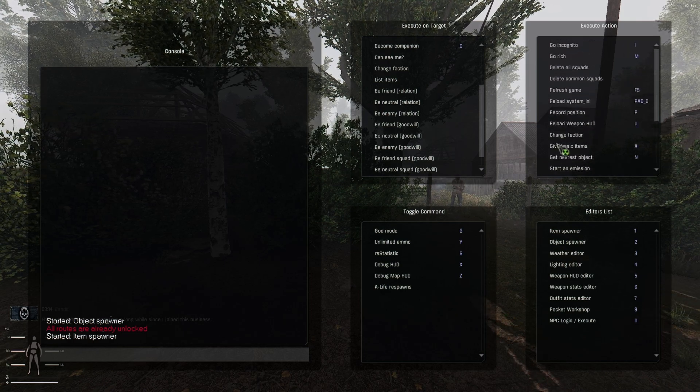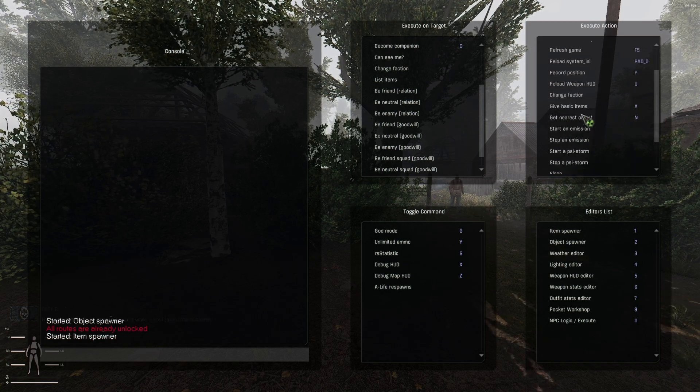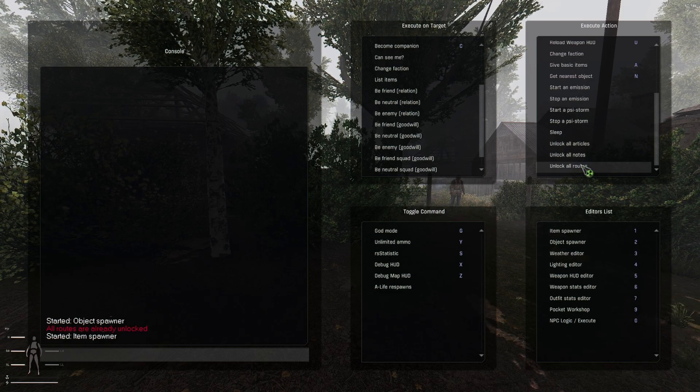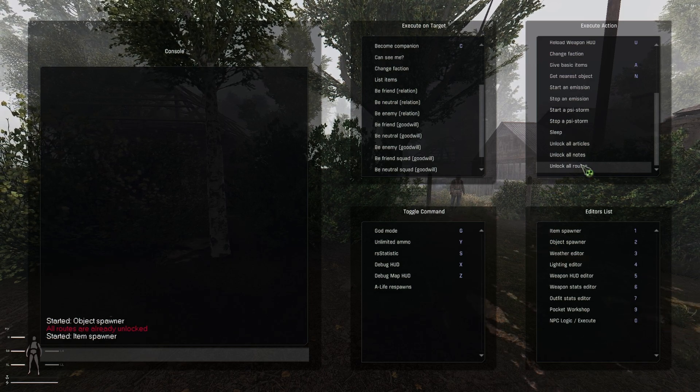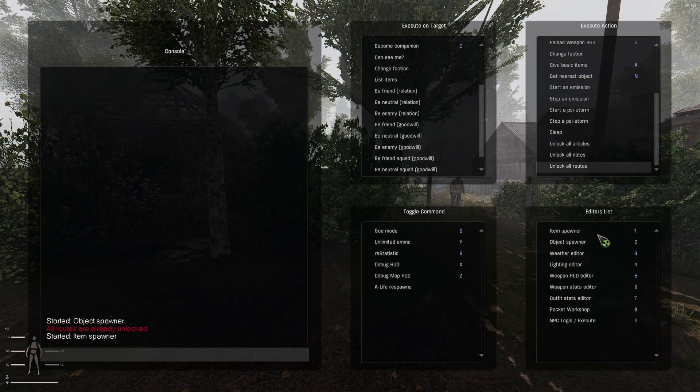Over here on the execute action, these are various commands you can give, like unlock all routes. I already had all the routes unlocked, but you can just click on these to unlock them. I had unlocked the routes when I just started this random game without changing any settings.